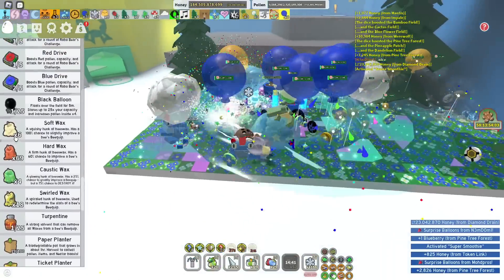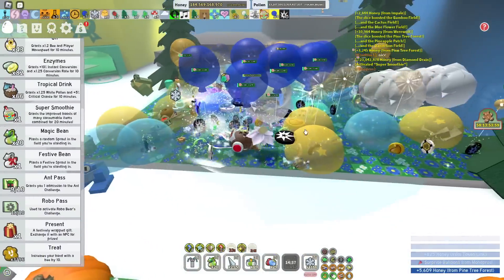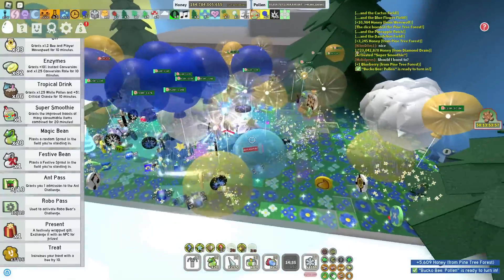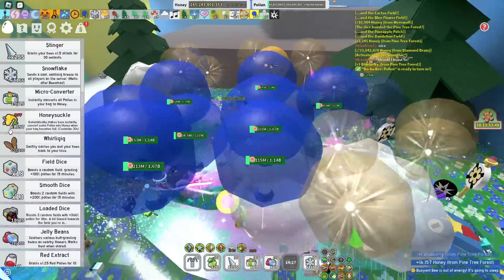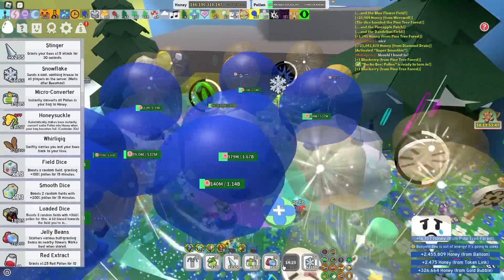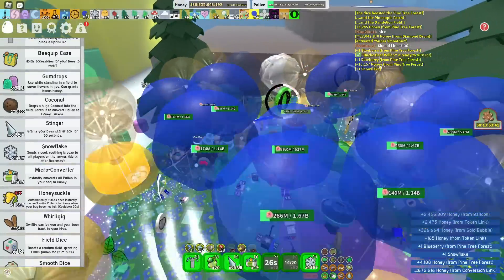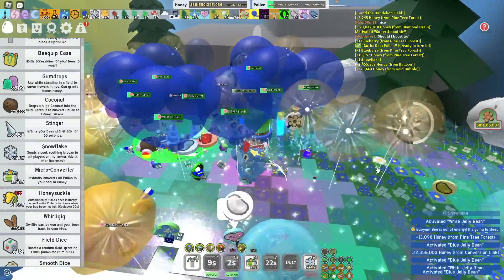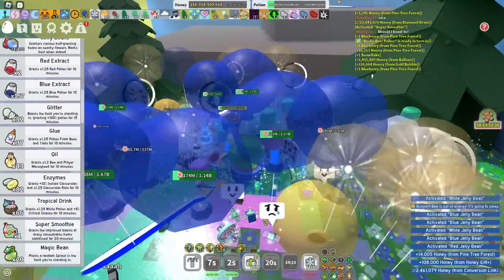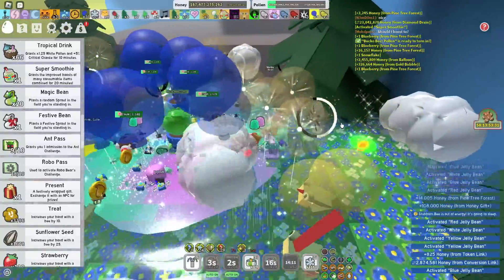And that's pretty much everything apart from the black balloon and the festive bean. A lot of people don't like me using a festive bean — I don't care, I'm going to use it. This boost should be pretty insane, I think I've done everything right. We want to share jelly beans, snowflakes are getting auto-used, gumdrops auto-use, coconuts auto-use — everything. I've got micro-converters. We are good here, let's do this boost.